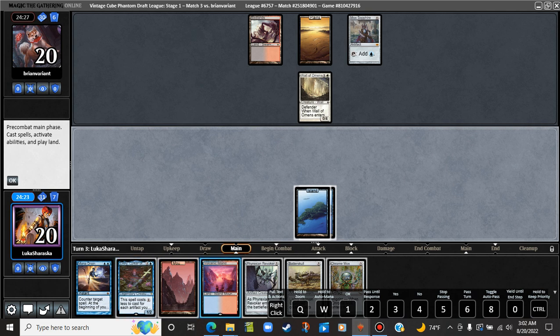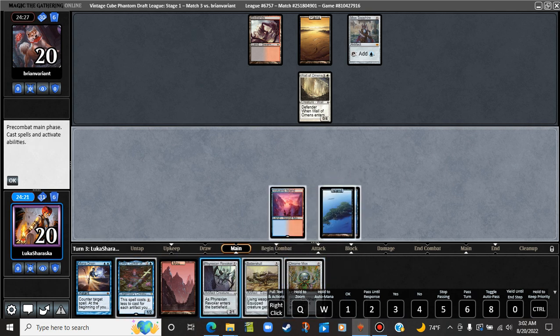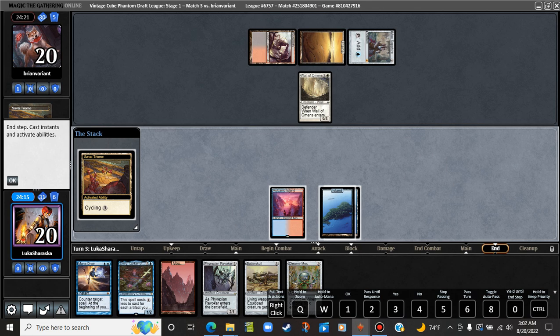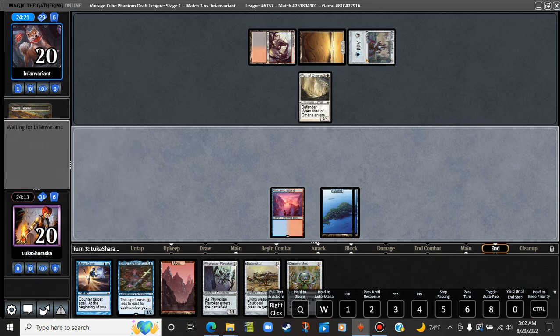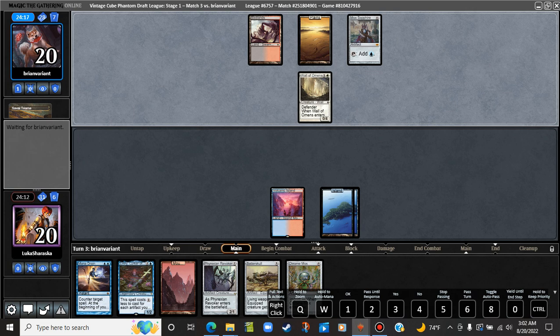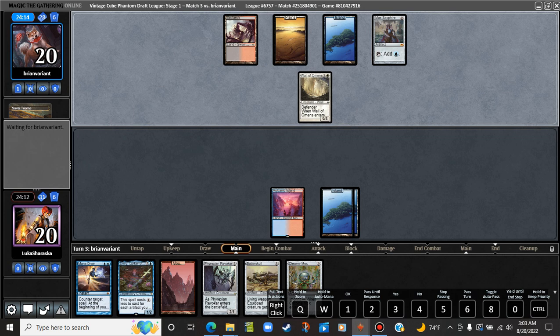We're not going to get Emry out this turn. We're not gonna play the Chrome Mox either. We're just going to pass again. If they're content to do nothing, we're content to do nothing. The longer the game goes, the more advantaged we are, I think, because we have some pretty good high drops as well as a Splinter Twin plan. Fable of the Mirror Breaker — well, I don't like that. We're going to try and Mana Drain it.